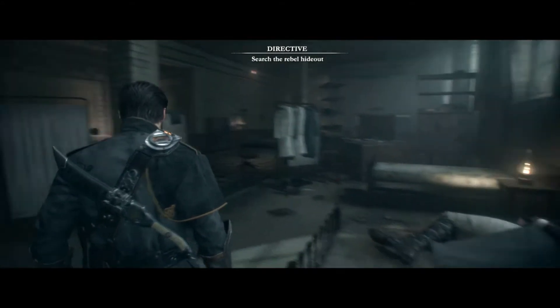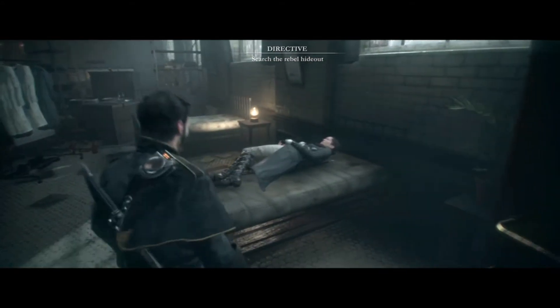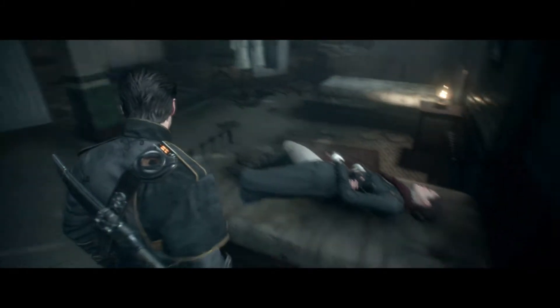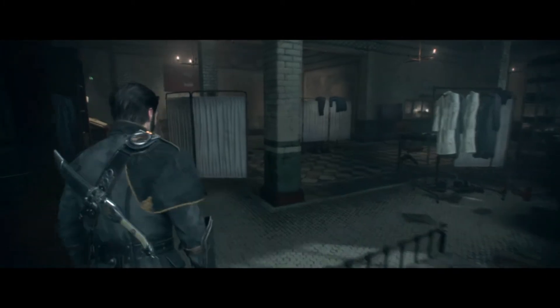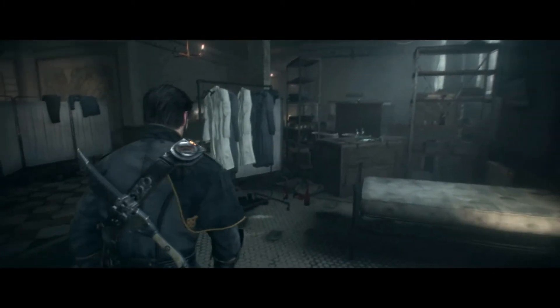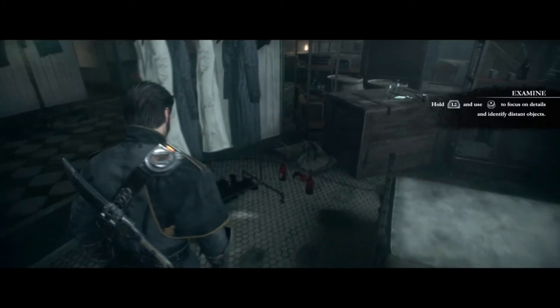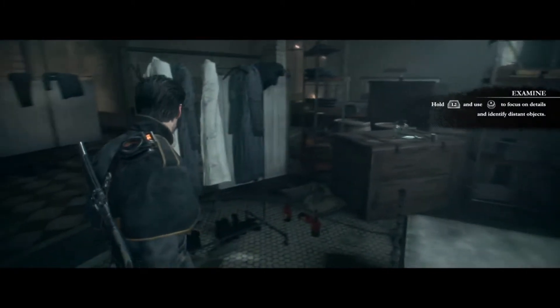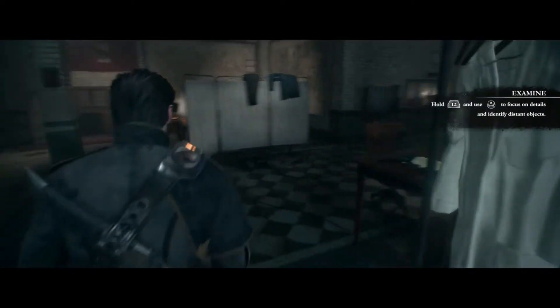We're back one more time. Remember the werewolf? The Lycan elder would have broken her back — that was messed up. We're still in the hospital, and apparently we have rebels who are using it as a hideout. This is where we're at right now, continuing where we left off, trying to figure out what is going on in Whitechapel.